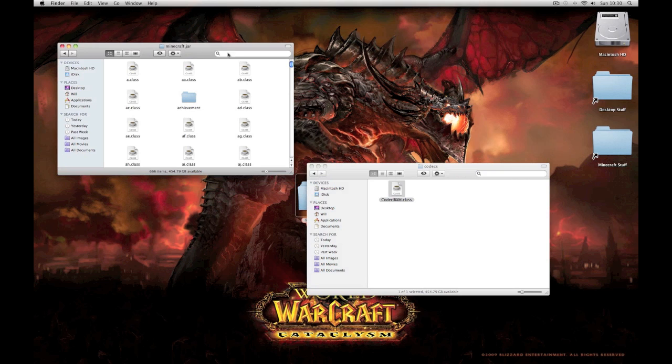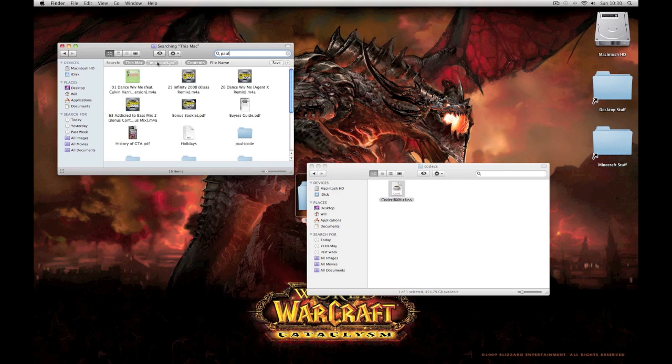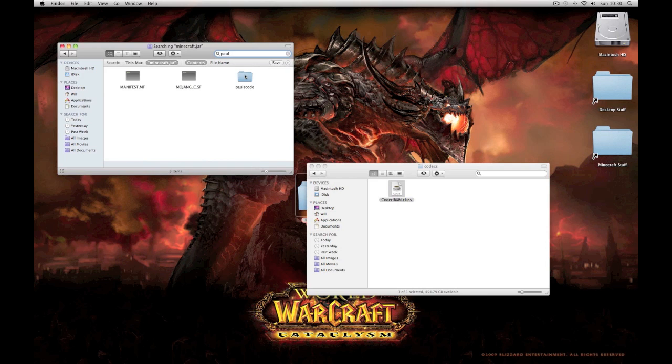Then when you're in the Minecraft jar folder, type in PAWL in the search bar and search this Mac - Minecraft jar. Open up pause code, open up sound, open up codex, and then just paste it in there. You should have three files. Then go all the way back out into your jar.